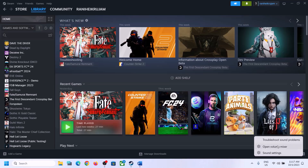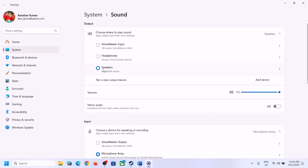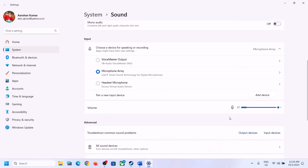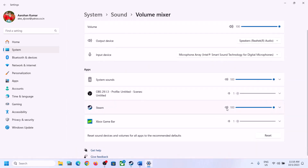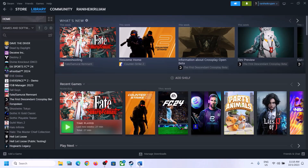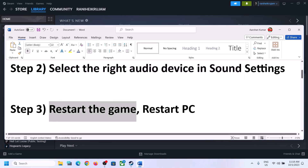You can also right-click on the speaker icon and then click on Open Sound Settings. Here make sure it is set to the right speaker. Then go to Volume Mixer and make sure the volume for the game is set to maximum. Then launch the game and check.